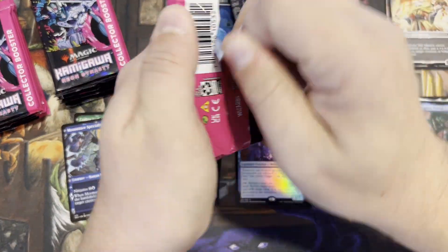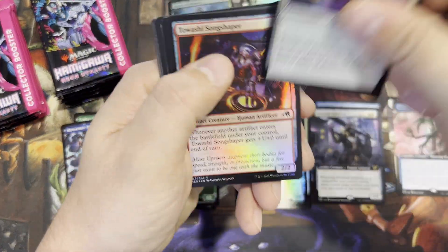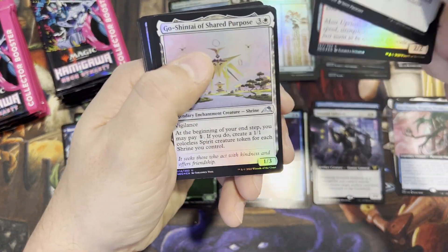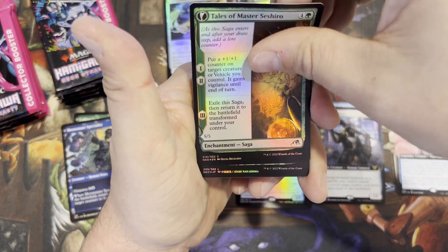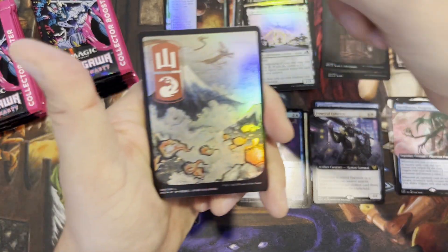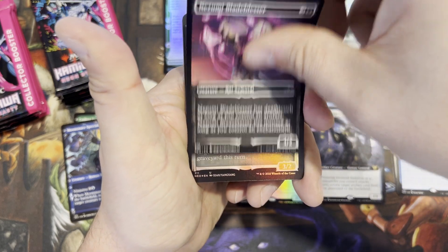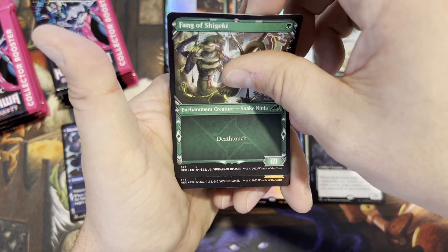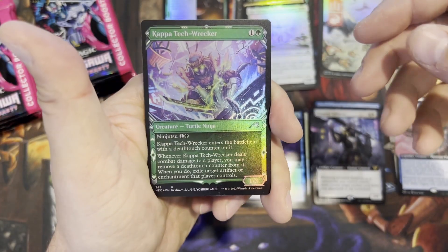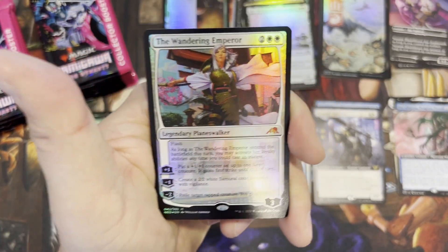Alright, pack number three — I'm gonna pick up the pace a little bit. I'll read every card on my own time; I'm sure you guys just want to see the big hits like my Progress Tyrant. There's the beautiful land — mountain. We got a common. Now I said it kind of sucked before — you get so many commons, but at least these are different framed commons, not just the typical. We got a mythic planeswalker — The Wandering Emperor!